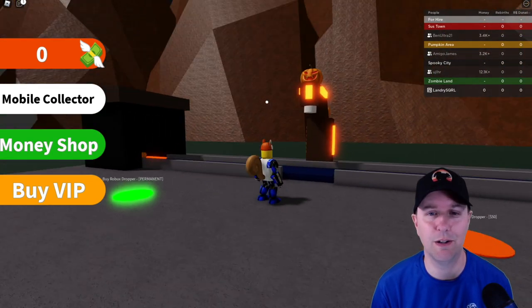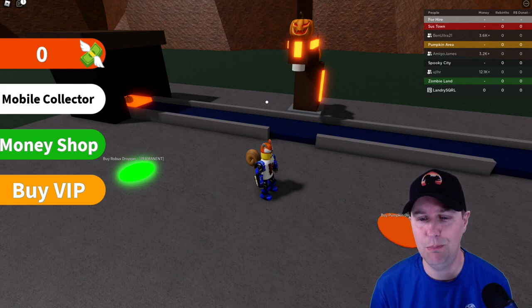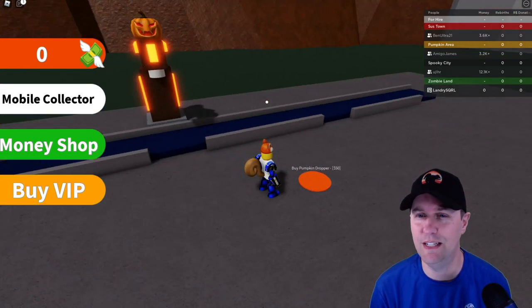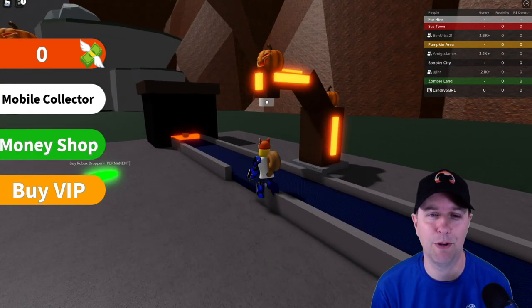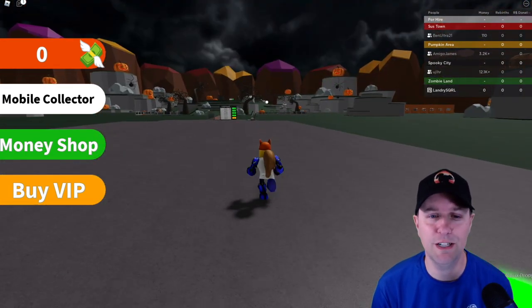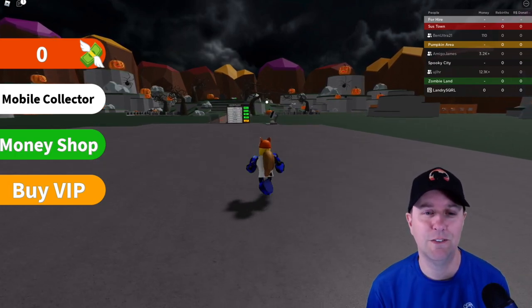Let's zoom out a little bit so we can see better. Look at that — it's dropping pumpkins. Buy pumpkin dropper for fifty dollars — I don't have fifty dollars yet, I have no money. All I have is this pumpkin dropper which drops pumpkins on my head if you time it just right. Now I have to take another very long walk over here.